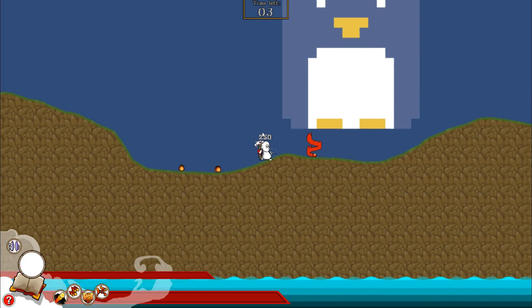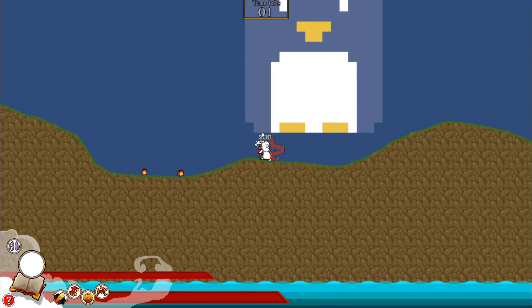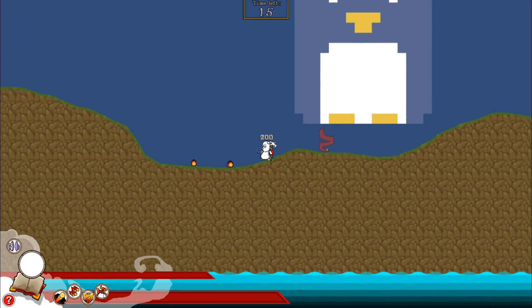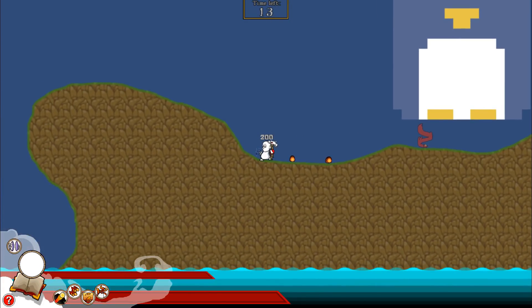If we walk into the flame wall we take damage and the flame wall becomes inactive. Next let's cast our flame shield — and yes, the artwork is temporary. The flame shield holds all the same properties as the flame wall except the damaging aspect.